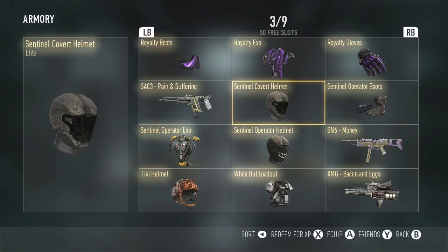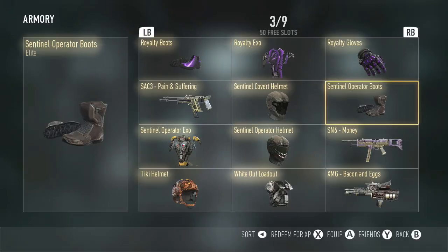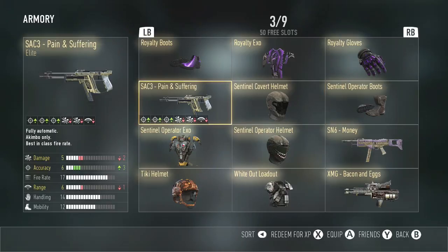Next up is the SAC-3 Pain and Suffering. I actually used these and they're pretty good. You just gotta put a lot of accuracy into it. For some reason the fire rate is not what it should be. I know this is an SMG, but based off the Inferno, I think the Pain and Suffering should have a lot faster rate of fire.